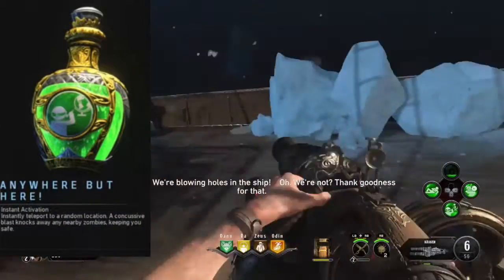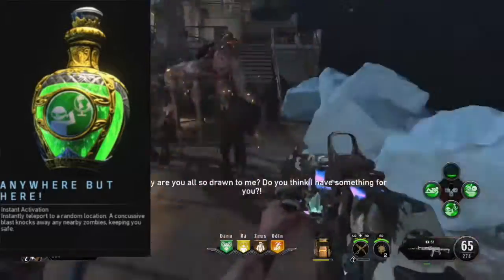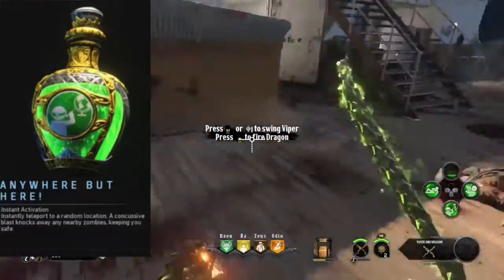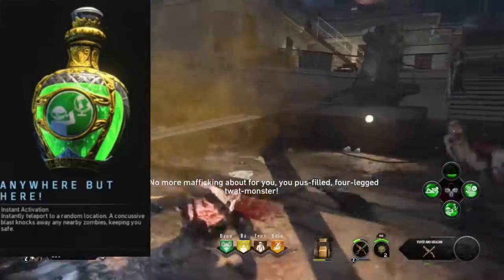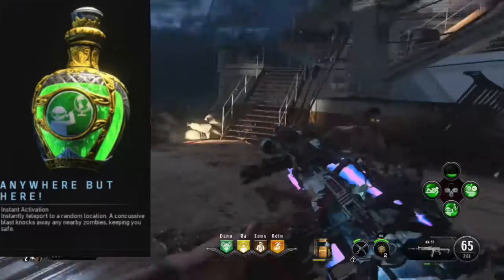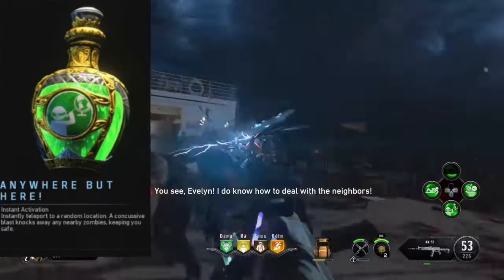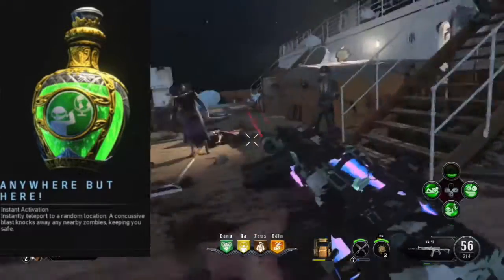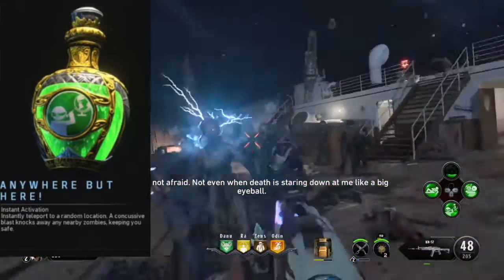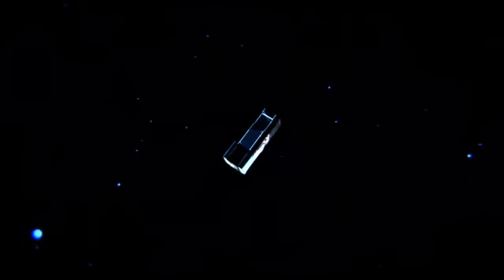Coming in at number two is Anywhere But Here — basically the same thing from Black Ops 3, except this time it's a single activation and teleports you to a random spot on the map. It's the only classic elixir usable in solo that can actually help you escape a giant horde or a bad situation overall — your get out of jail free card. I've never had problems with it personally, though some people have had issues with where they teleport. It's always a great pick, and it's unlocked at rank one so you don't even have to grind for it.